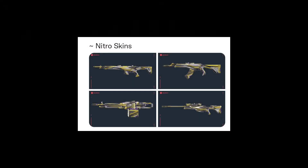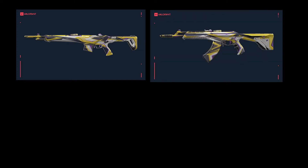First of all, the first collection — the Nitroskin collection, which we get from the Surge collection. We get the Guardian, Vandal, Odin, and Operator.